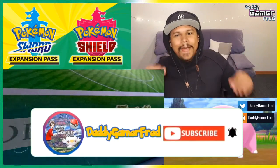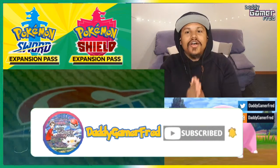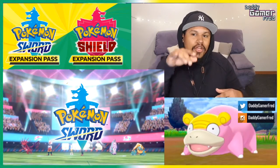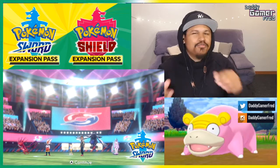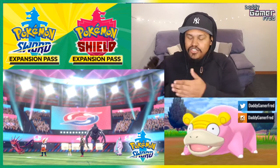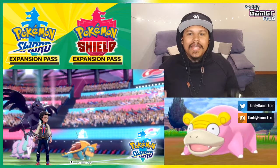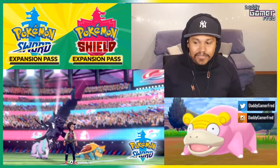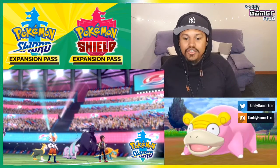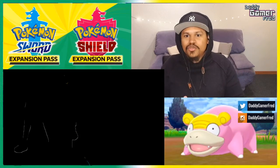What is up guys, I'm Daddy Gamer Fred back again. Today we're going to be playing some of the Pokemon Sword and Shield DLC that got released after that Pokemon Direct that started off 2020. Excellent way to start off 2020 — we got free DLC. We're going to jump in, catch a brand new Pokemon, which is Slowpoke with a brand new Galarian form, and see what other story stuff they dropped in there as well. Let's go.